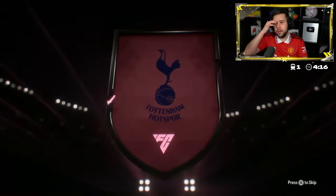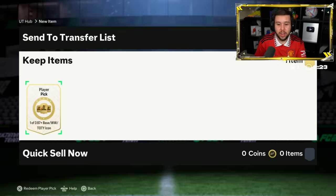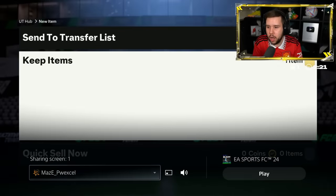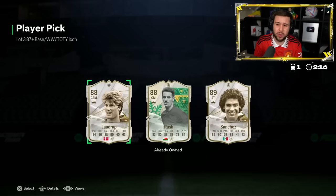I saw Brazil left wing and for a second I thought it was him. Another one - people are full sending the icon player pick today. That honestly might be one of the worst ones we've seen today. Unusable cards.